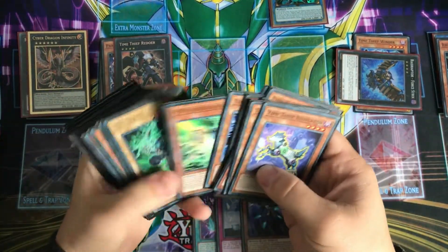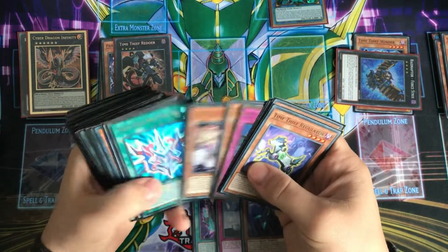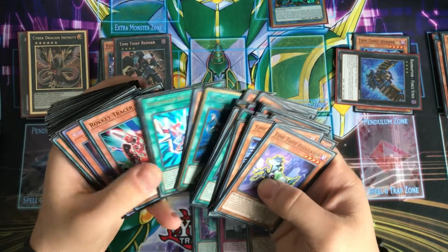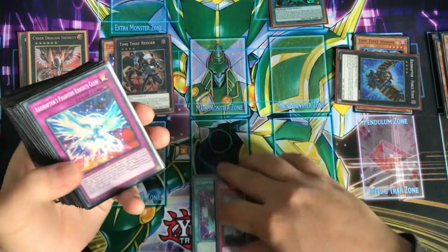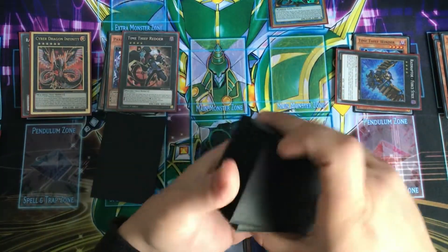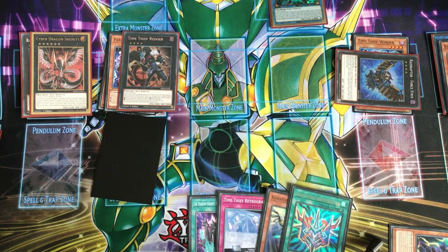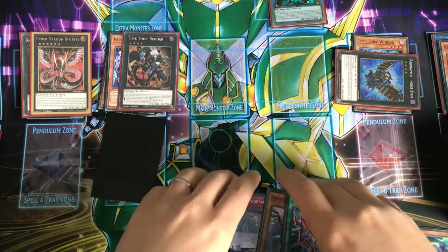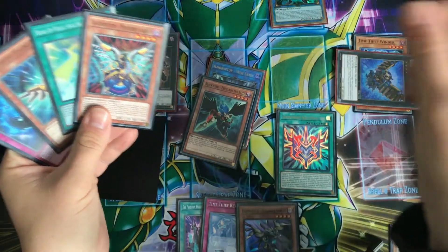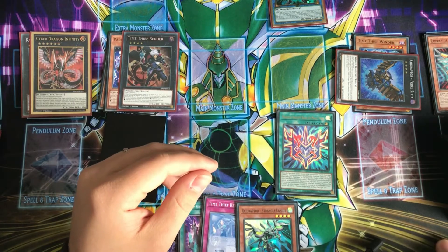Rusty's effect is going to send the Silent Boots, and we can set the Claw to the field. We'll get the Rank Up off the Silent Boots, and we only need one of the Rank Ups, so we'll banish the Silent Boots and search the new Rank Up — the Force. We can activate the Force now. We're going to rank up our Force Strix and banish three Dark monsters. Not going to use the Mimicry Lanius yet because we might need it a little bit later.